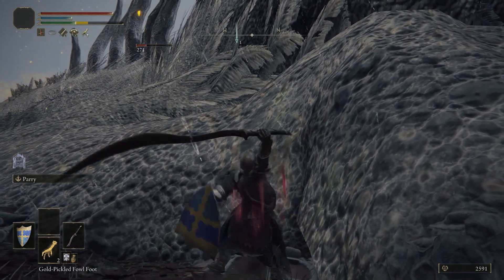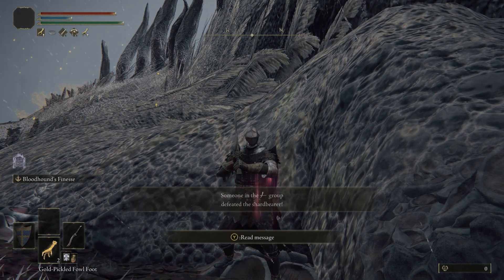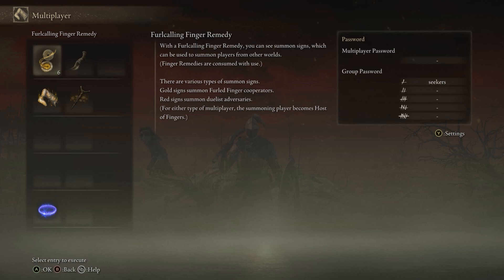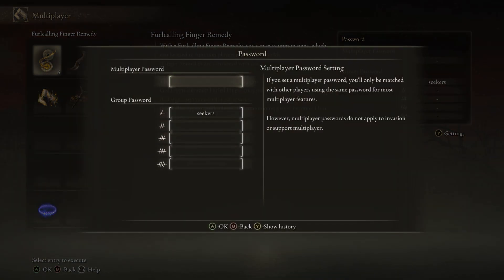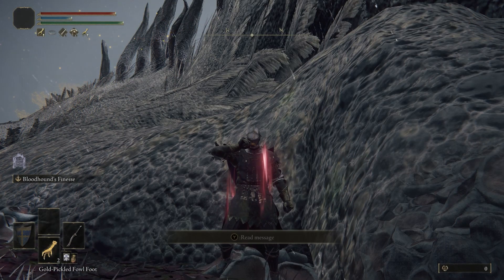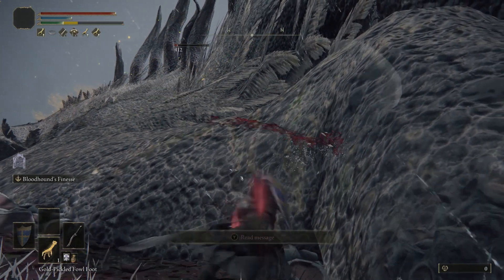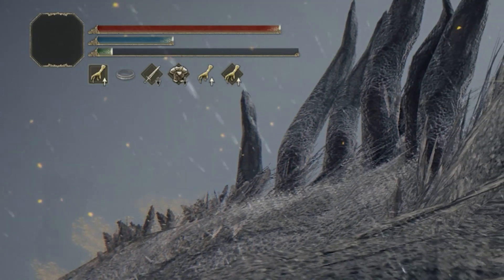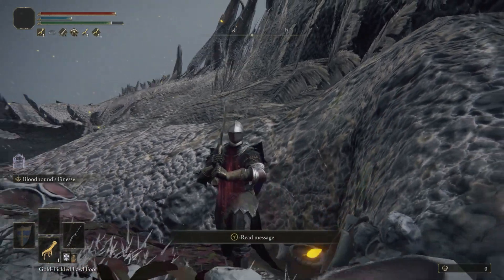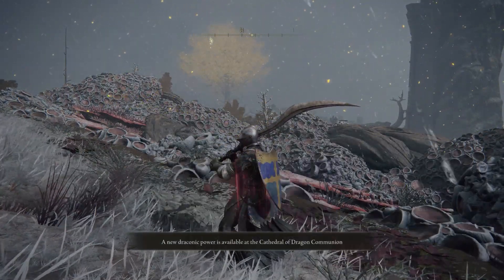Something completely unplanned happened during this run: during the final phase a message popped up — someone in my group defeated a shard bearer. In the multiplayer menu you can enter up to 5 group community passwords, and when a player using the same password defeats one of the final demigods, you get an alert and an extra 5% rune income buff. I've been using the Seekers and Sungrown passwords. Before I struck the final killing blow, I had the community password rune buff active, I had eaten the gold pickled fowl foot for that rune buff, and I had the passive golden scarab talisman rune buff as well. Overall I ended up with more than 120,000 runes from one kill — which is a lot of free levels, and simply one of the best things you can do at the start.